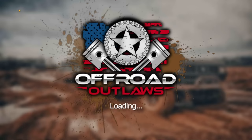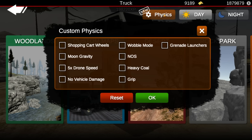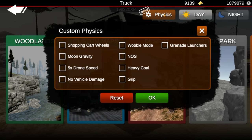Now let's see — the multiplayer connection is being odd. All you gotta do to fix that is go into single player and then go back again. Now it works — that's so odd. Alright, so we go into Free Roam, we're gonna go into Physics, and we're just gonna do no vehicle damage, because that doesn't really affect performance or anything. And I think we might also do Heavy Coal.